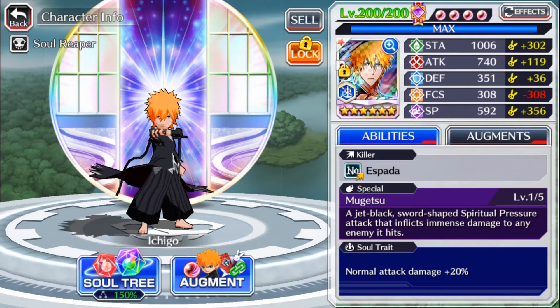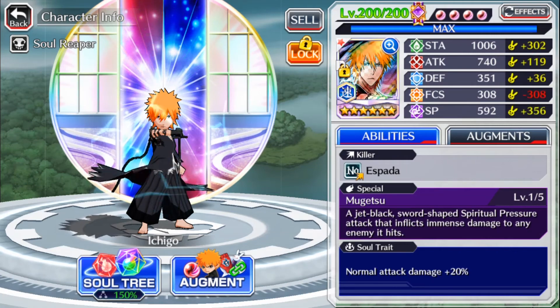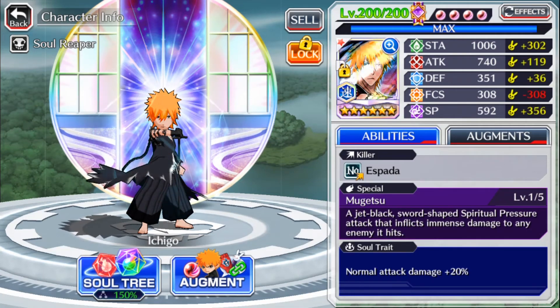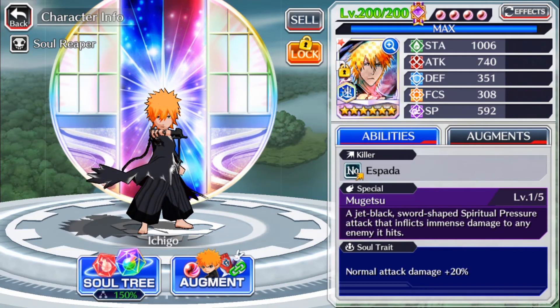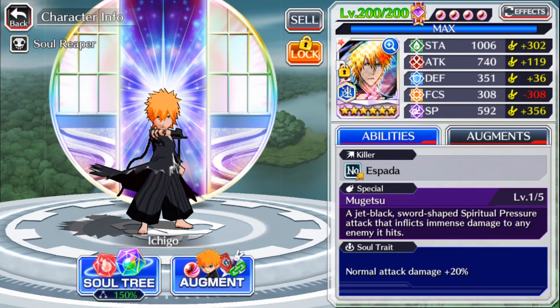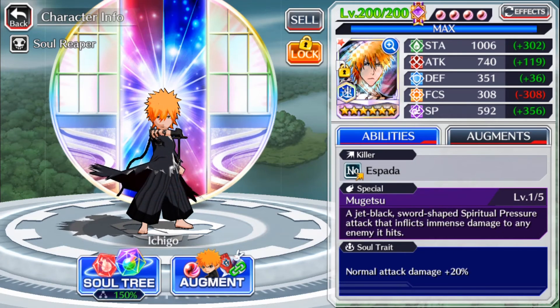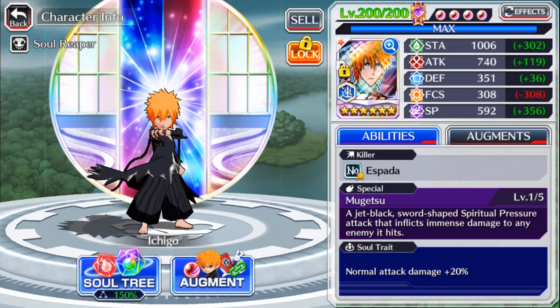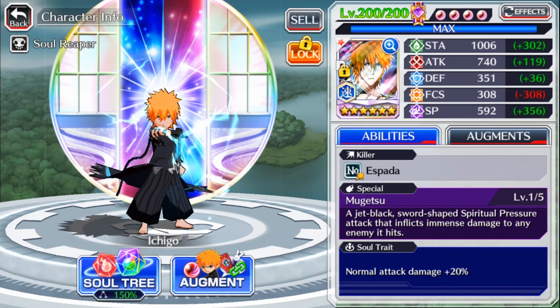Surprisingly though, I thought the NAD build would be the fastest build but it was actually the hybrid build, and that's maybe because I finally have better gear for SP. So it beat the NAD build by 11 seconds. So the NAD build was 1 minute 47, while the hybrid build was 1 minute 36. The SAD build was the slowest at 2 minutes. So if you want to lean more towards his strong attacks, I'd say go with the hybrid build of bouncing between attacking SP or CDR and strong attack damage like I mentioned previously. However guys, if you enjoyed this video like and subscribe for more Bleach Brave Souls content. And enjoy your day.